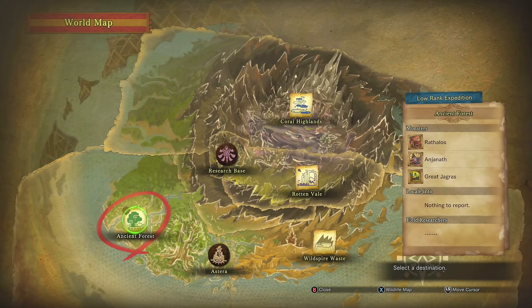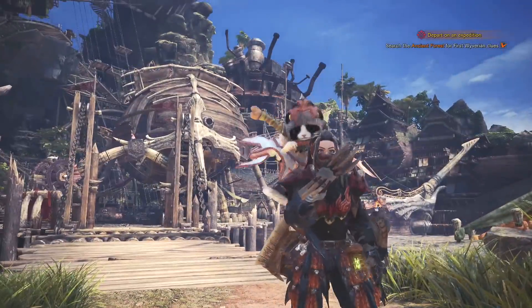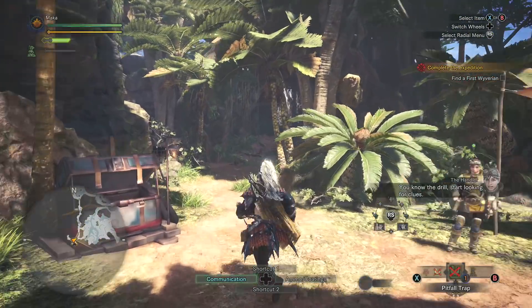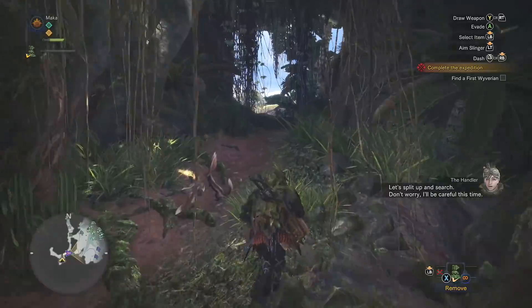You can start an expedition in the Ancient Forest or in the Wild Spire Waste. Out of all four of the rare creatures associated with achievements or trophies, this one took me the longest personally because it is a completely rare spawn. But based on achievement rarity, it seems that a lot of people get lucky and find these.